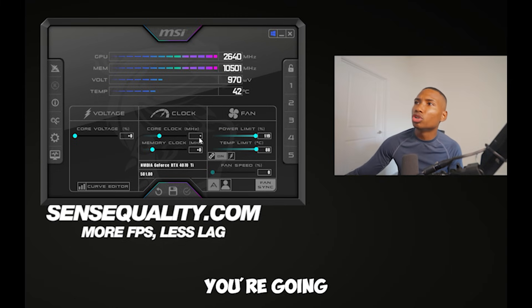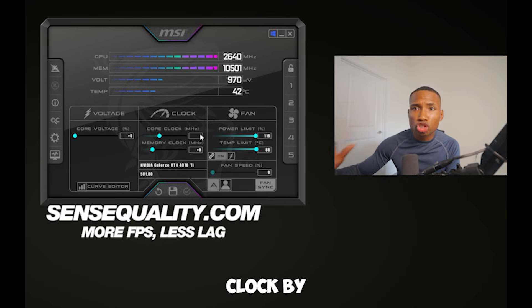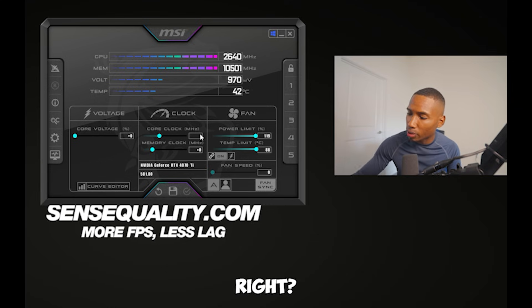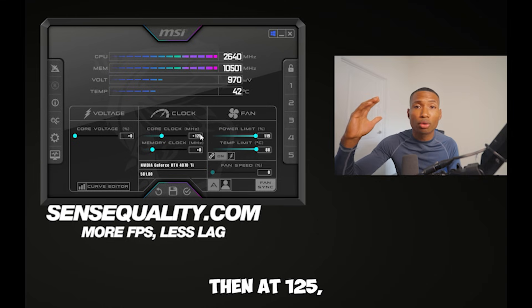When your game crashes, you're going to want to reduce the core clock by 25. So for example, if your game crashes at 150 core clock, you'd put your core clock at 125.